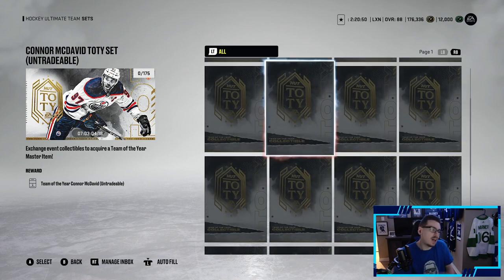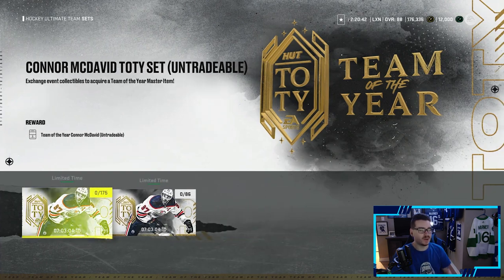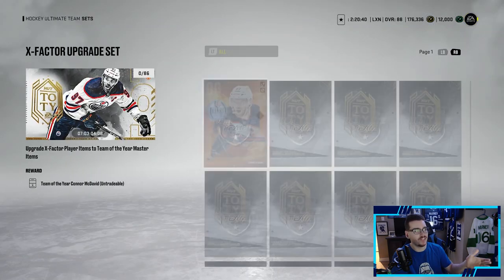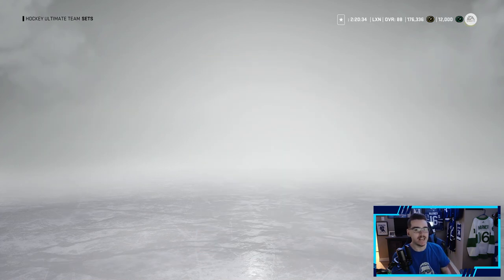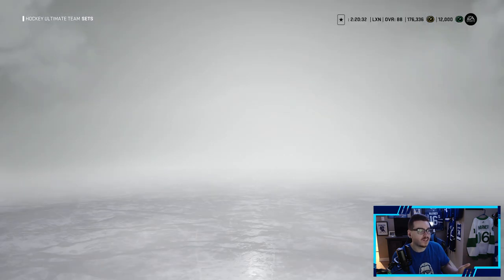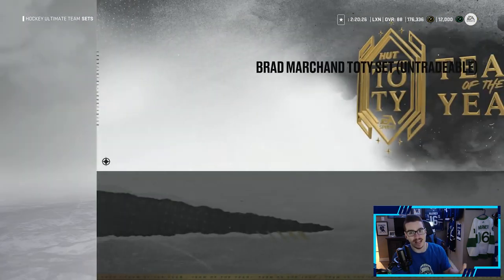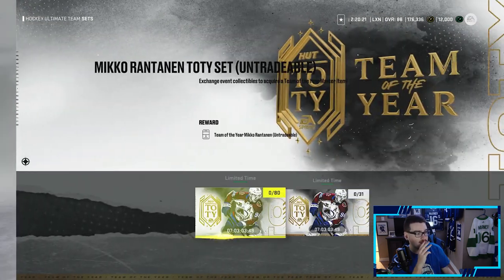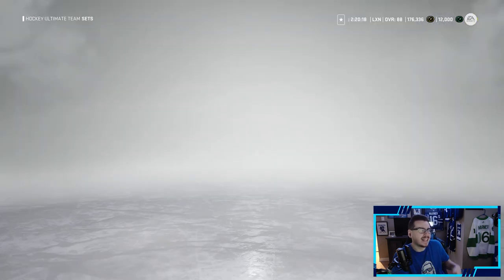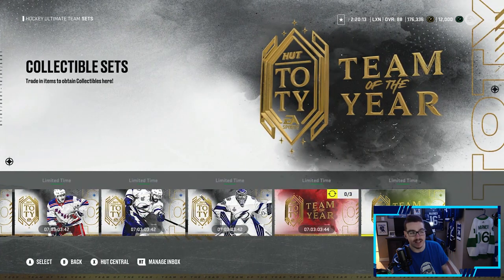This is an end-game card — he's going to get up to a 99 eventually, it does upgrade. It's just a lot: 35 87-plus players is a lot. If you do have his X-Factor card, you have to get him up to a 96 and then trade in 85 collectibles. These sets are expensive to do. I get why they're so expensive — these are the best of the best cards — but it does suck, especially for a free-to-play player.